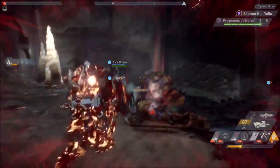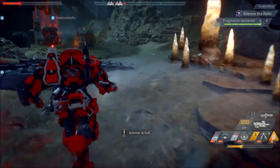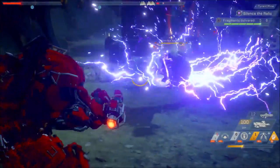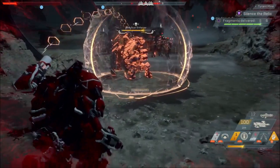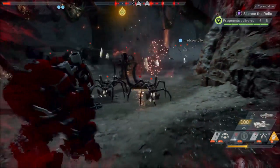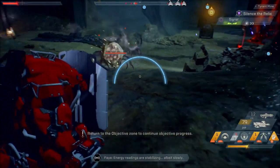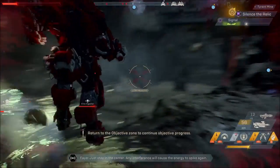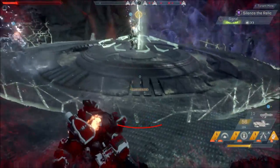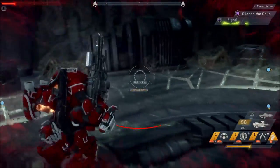With that out of the way and you now understanding how the elements work in Anthem, we move on to the fun stuff: combos. What are combos? When you use two specific sets of moves, it triggers what's called a combo and deals more damage. A primer is an ability that applies an elemental status effect on an enemy. A detonator simply detonates the primer on the target to create the end result of a combo. It's important to note that abilities with no primer or detonation effect may have higher raw damage but ultimately deal less than an overall combo.